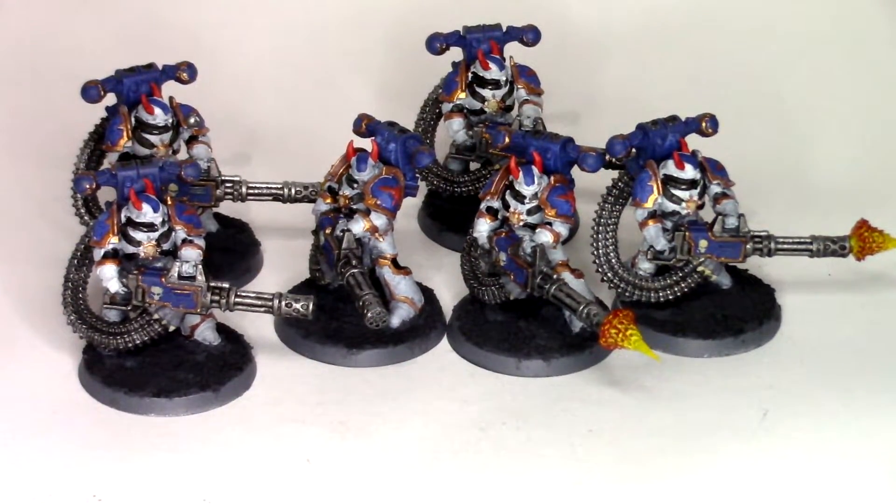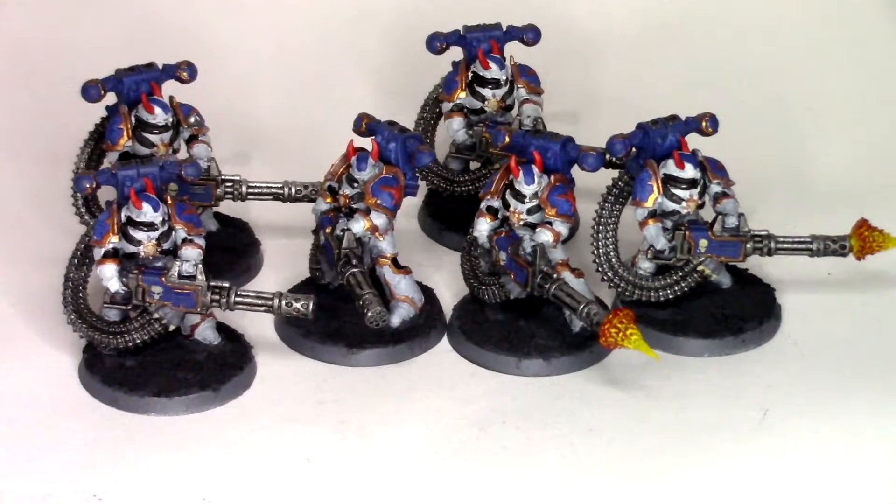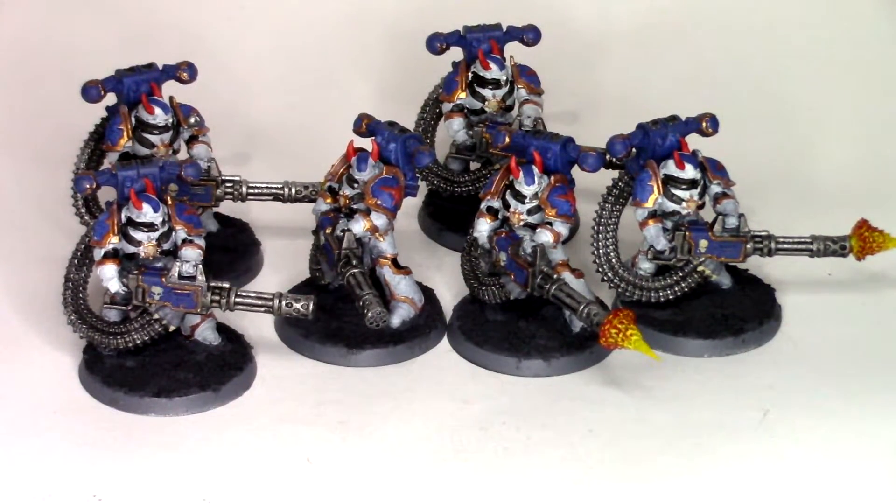Then he opened up with his Blightlord Terminator shooting on the Berserkers — just a five-man squad — and they got wiped out real quick. They then made their charge into the Obliterators and the Dark Apostle, holding them up there for a bit. That was enough to let the Bloodletters move and charge in on turn three, but the Bloodletters weren't that great in combat. I don't think I killed any Blightlords with them.